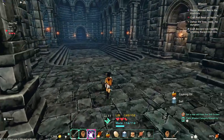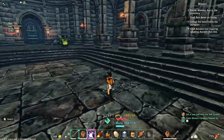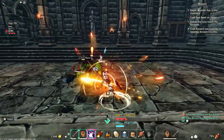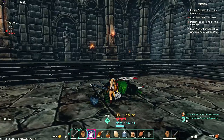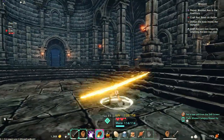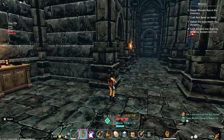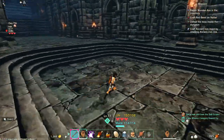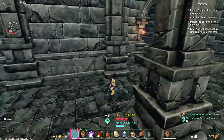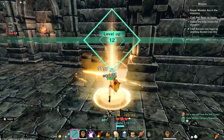Defeat the boss inside the dungeon. Craft ancient iron ingot by smelting iron. Oh! I like that it has a second bar — you can have one for building, one for when you're in a dungeon, and one for crafting and stuff. I actually really like that — that's really cool.